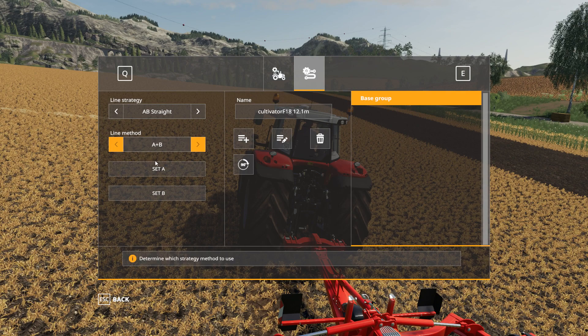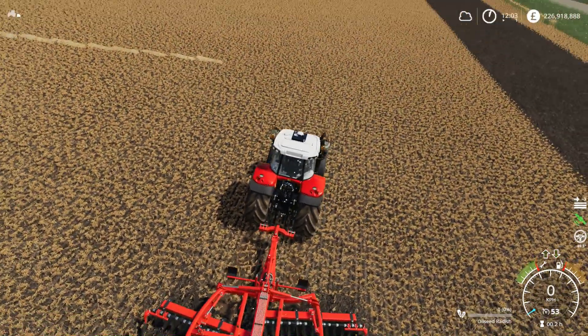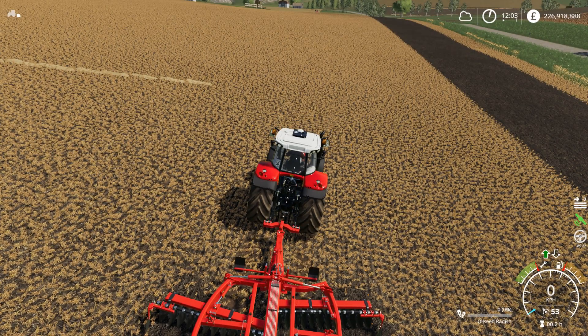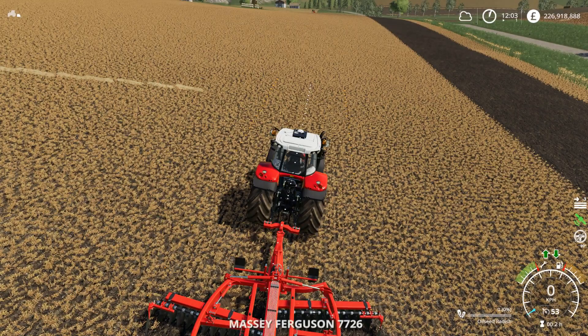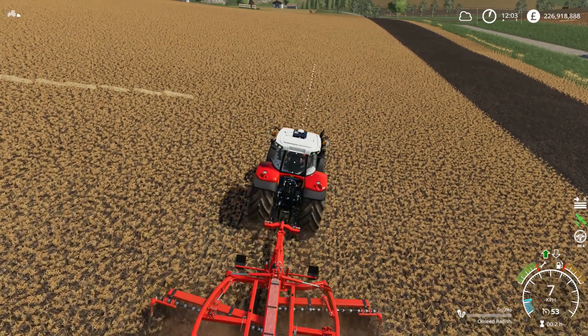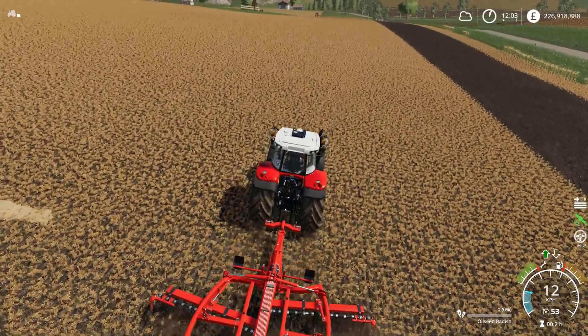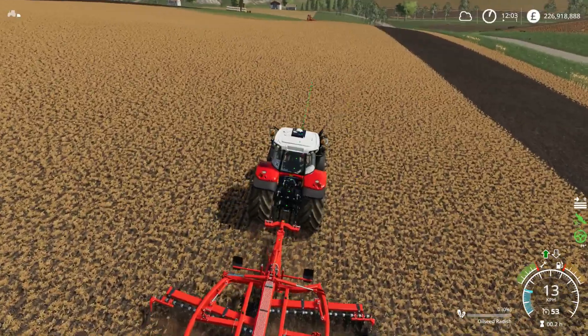We've also got another function there which we'll have a look at in a moment. So to start with we'll have a play with this one - we'll get the tractor started. It was set for 5.98. So we've got discs in the ground. We'll use the ones on my joystick which I've got set to the trigger. Press once to reset, twice sets A, third time sets B, then press the X button on my steering wheel and away we go.